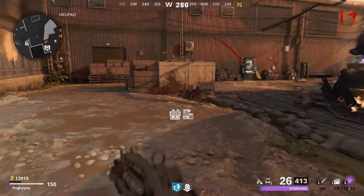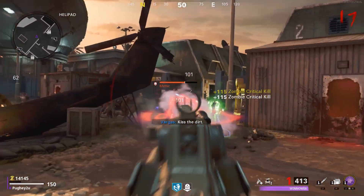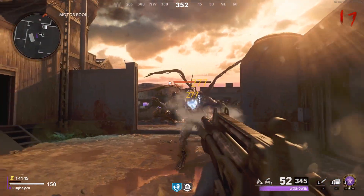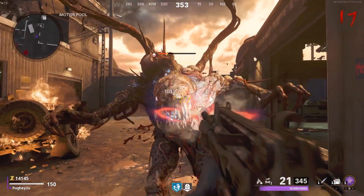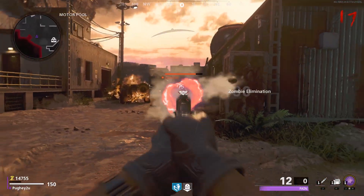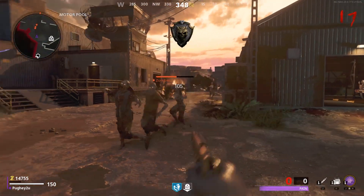Hello everybody. Yes, you've read this title correctly — Mule Kick in Cold War. I've somehow managed to get a hold of three weapons at one time in Firebase Z. As you can see in the gameplay in the background, I have the Winoa, which is the upgraded FFAR, I have the Pain, which is the upgraded M1911, and I also have the Combat Knife.